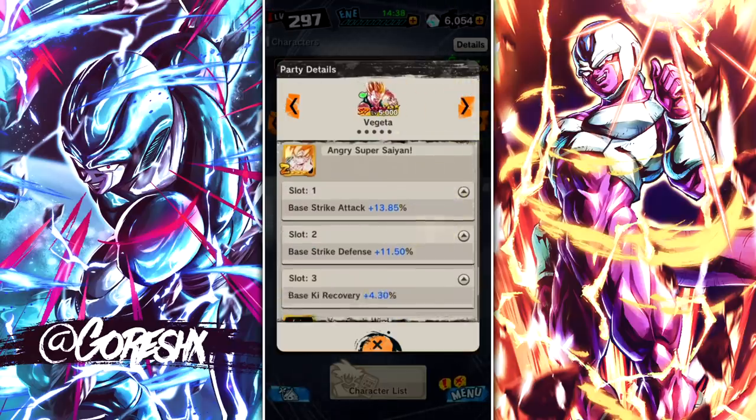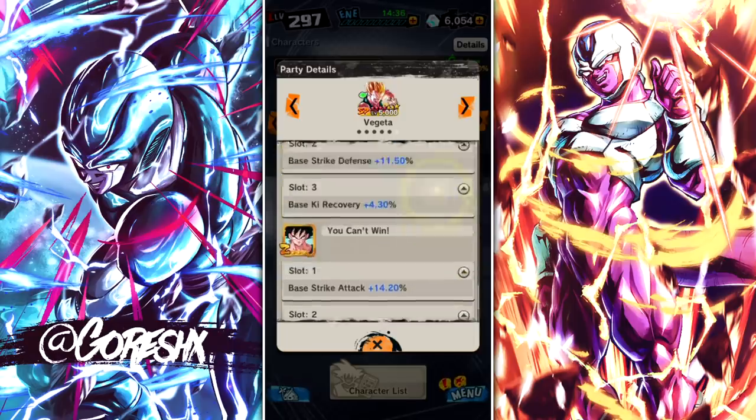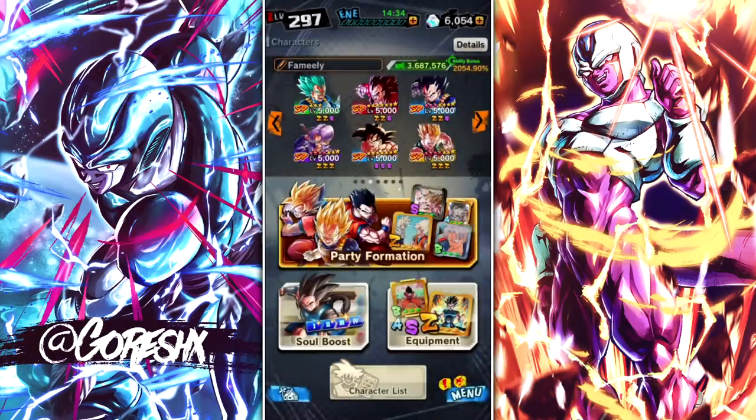We actually have a full color wheel here. If someone decides to bring Mono-Purple, we can bring GT Vegeta. If someone brings heavy green units, we can bring Trunks. But mainly you're going to be running the top three. LF Vegeta and Super Saiyan 4 Vegeta are the core of this team, and Transforming Vegeta is still really good too. This team is honestly one of the better teams in the game.